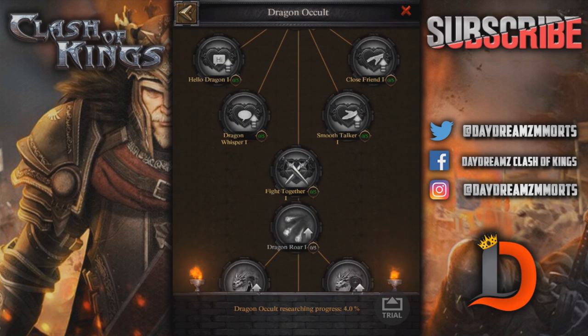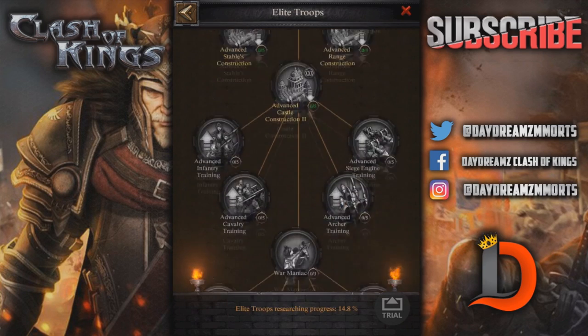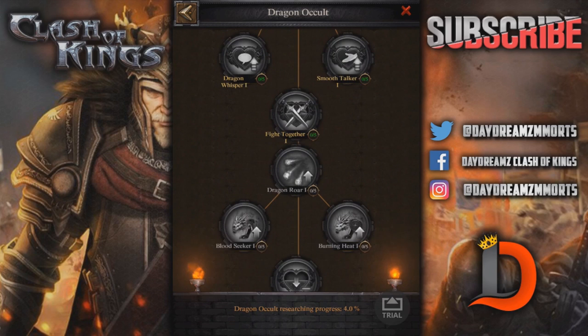If you're someone like me that doesn't have a lot of research stones, I would personally rather put mine into the elite troops and get stuff like War Maniac. I don't even have War Maniac done yet — I had it done on my old castle, but I have none done here. So I'm really trying to get research stones, and when I do spend money it will be on research stones.